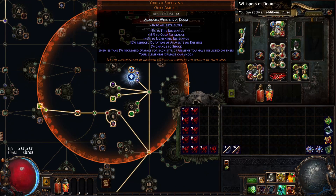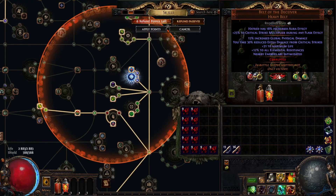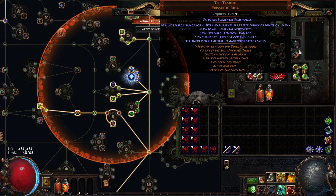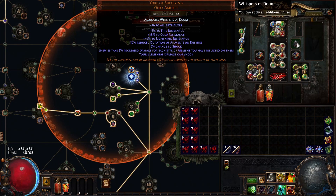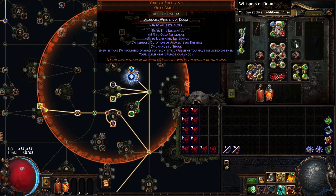They also give us a chance to freeze, shock, and ignite, which works well with Yoke of Suffering — giving us another 5% increased damage for each element we inflict, which is fantastic. It also gives us a lot of elemental resistance. We don't need Mage Blood, but later we should use it, or Headhunter — just swap the belt. This amulet costs around 3 to 4 chaos. It's cheap.